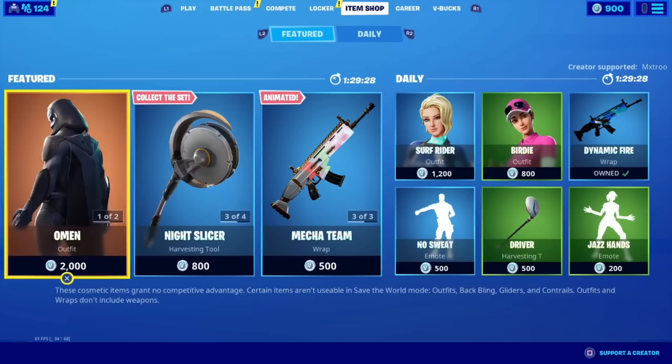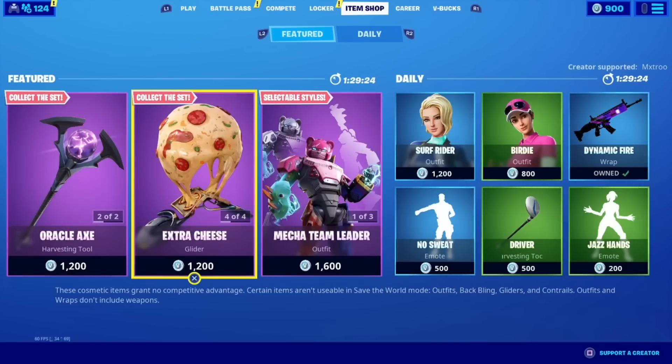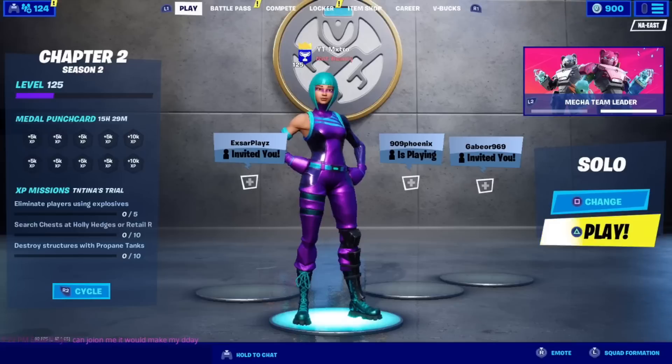You already know what I'm about to say. If you want anything from this item shop: number 1, drop a like on this video; number 2, subscribe to my channel; number 3, make sure you use my creator code; and number 4, comment your epic letting me know which gift you want in the item shop, because I'm going to be hooking you guys up.